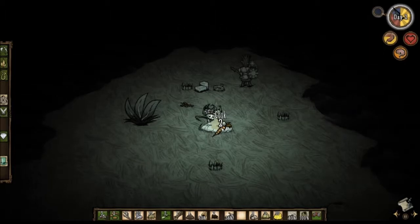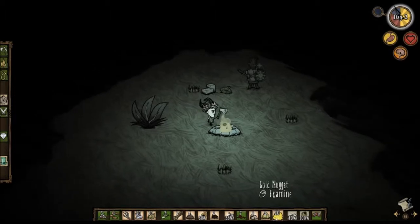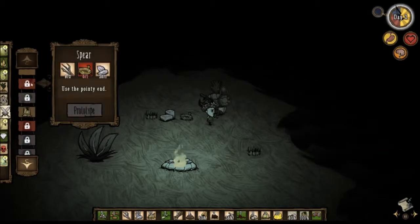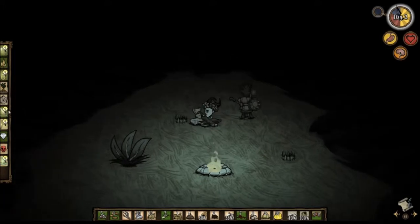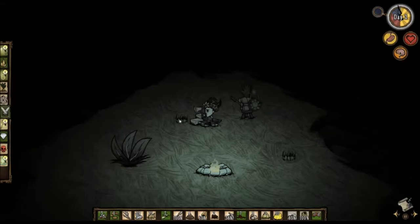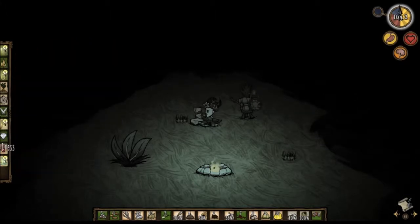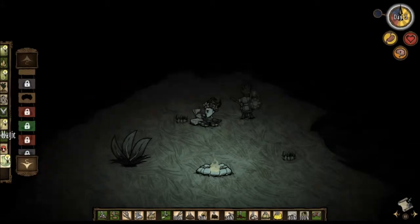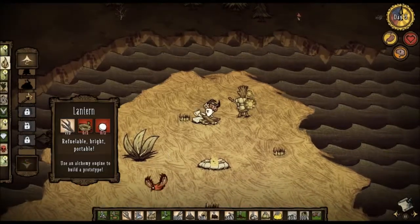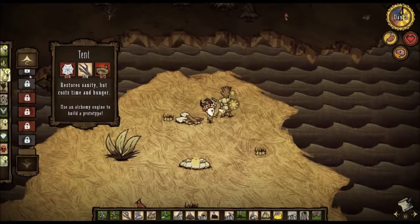It's best to cook food because you get more from it — it does more for your hunger and is more likely to help your health and sanity if cooked. We could use a spear — I'll take this rope and make one, so now we have a good weapon. We'll need to make a log suit too, so I'll need more logs and grass. A chest is priority right now. Wow, it's day three already! We need to get a chest built, so today we're going to focus on getting out there and chopping down as many trees as possible.